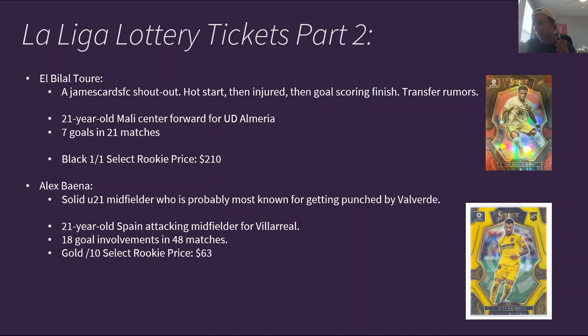And finally, I wanted to talk about Alex Baena — I'm not entirely sure how to pronounce the last name. He is a solid U21 midfielder probably most known for getting punched by Federico Valverde in a match. He's 21 years old, Spain attacking midfielder for Villarreal, and he had 18 goal involvements in 48 matches this past season — the most goal involvements of any of the lottery ticket guys, though he's also the oldest. His gold out of 10 Select rookie recently sold for around $63, making him the cheapest of all the players I talked about today, but his intriguing stats at a young age make him worth mentioning.